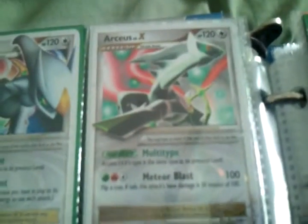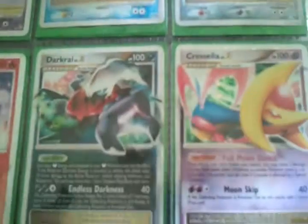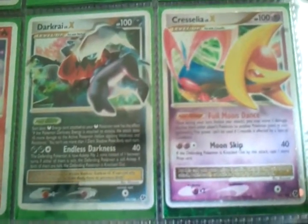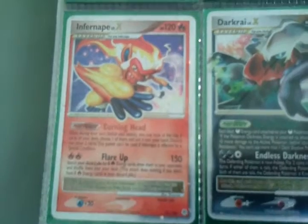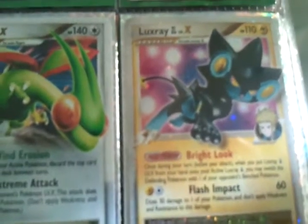On to the Level X cards. We have Arceus Level X, another Arceus Level X, Porygon-Z, Azelf, Dialga and Palkia, Darkrai and Cresselia, and Infernape. Over here: Absol G, Regice, Charizard, Salamence, Flygon, and Luxray GL.